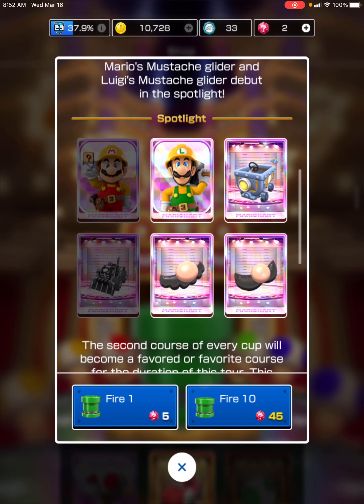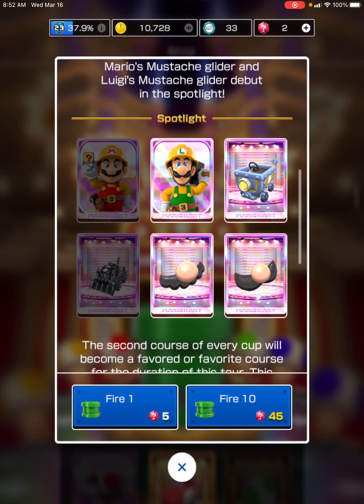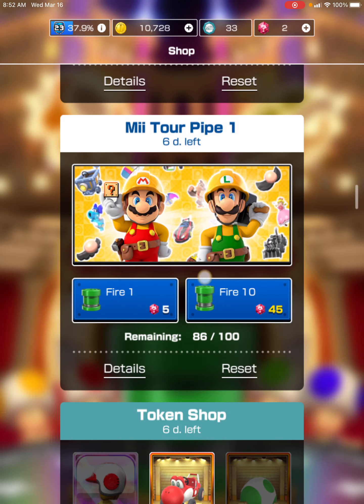It's a bit weird how I got Builder Mario and then I don't have the Clackety Cart built in. And then I got the Black Dozer and I don't have Builder to really go with it. I don't have any of the Mustache Gliders, but I do have the Gold Clackety Cart — that's really cool.